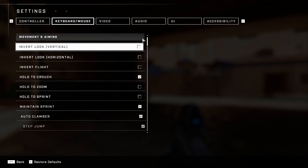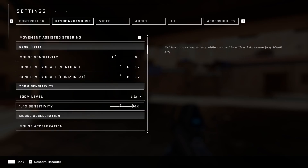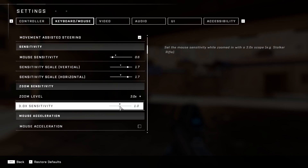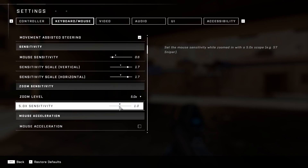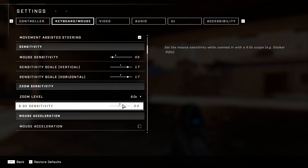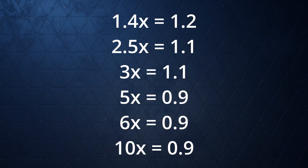By default in Halo Infinite, your shorter range zooms like the assault rifle and battle rifle are too slow, so it would take more mouse movement compared to hip fire. Alternatively, the long range sniper scopes are too fast and would take less mouse movement compared to hip fire. Unfortunately, the sensitivity steps are quite large in Halo Infinite, so the closest you can get to focal length scaling is with these following values.